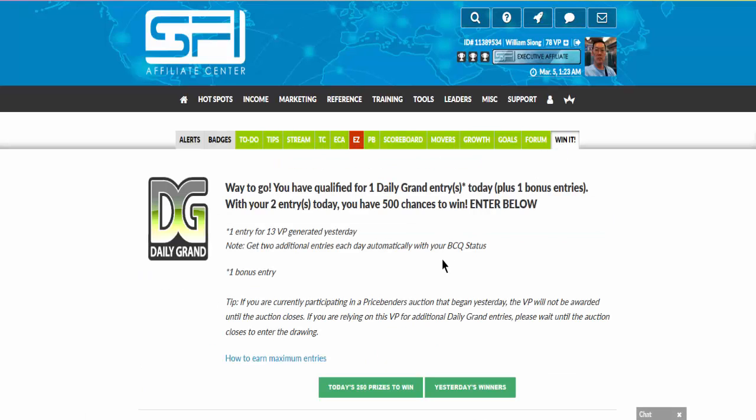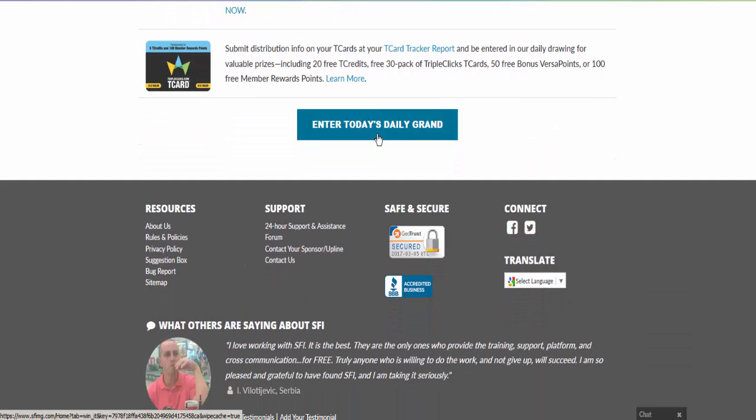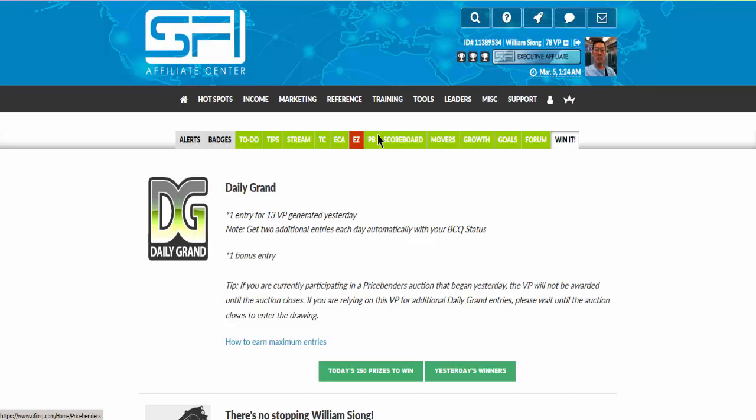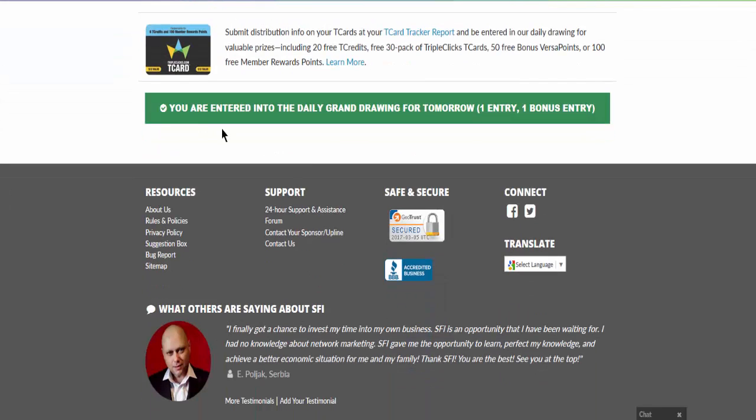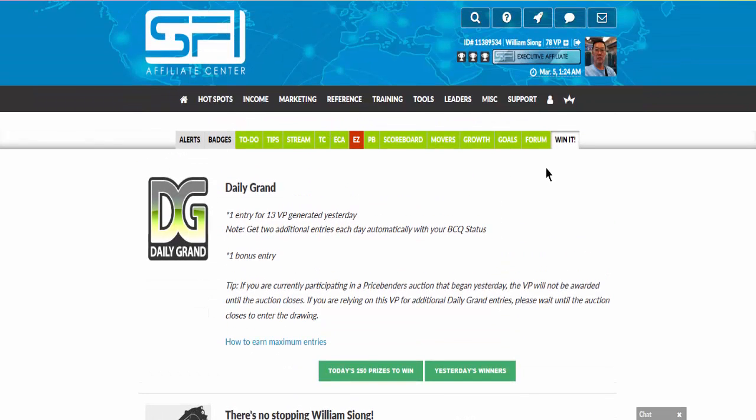So I shall go into Win IT, and you can see the daily grant draw showing you how many draws you are qualified for that day. For my case I only have two and three. In order to qualify for it, you need to scroll all the way down to the bottom and enter your daily grant. Once it shows that you are entered, you're done. Win IT does not award you with VP because it is basically just a reward page.